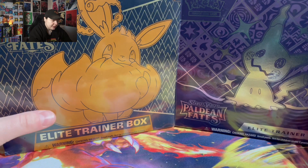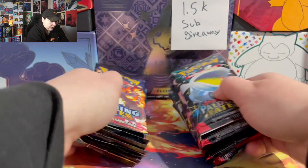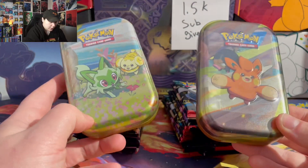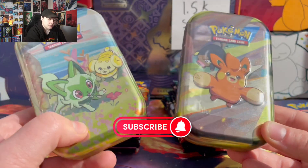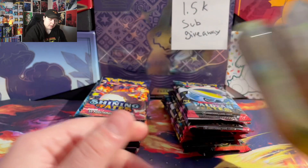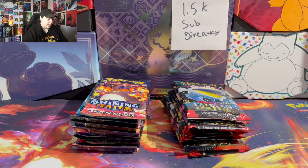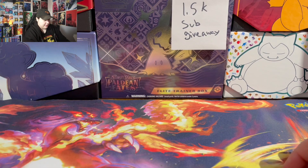I'm gonna open these up and just get the packs out — we're just here for the packs. Before I get into these packs, check the description below to see if you're a giveaway winner from the previous video. The giveaway in this video is for two of these mini tins. To enter, make sure you're subscribed, hit that thumbs up button, and leave a comment down below — a comment will be chosen at random and announced in the next video. Also still looking for 1.5k subs for the Paldean Fates ETB giveaway.